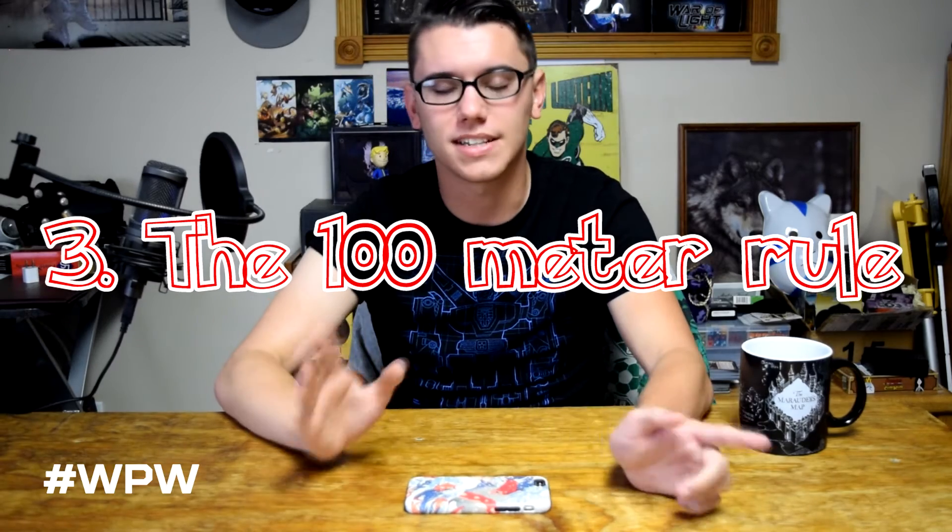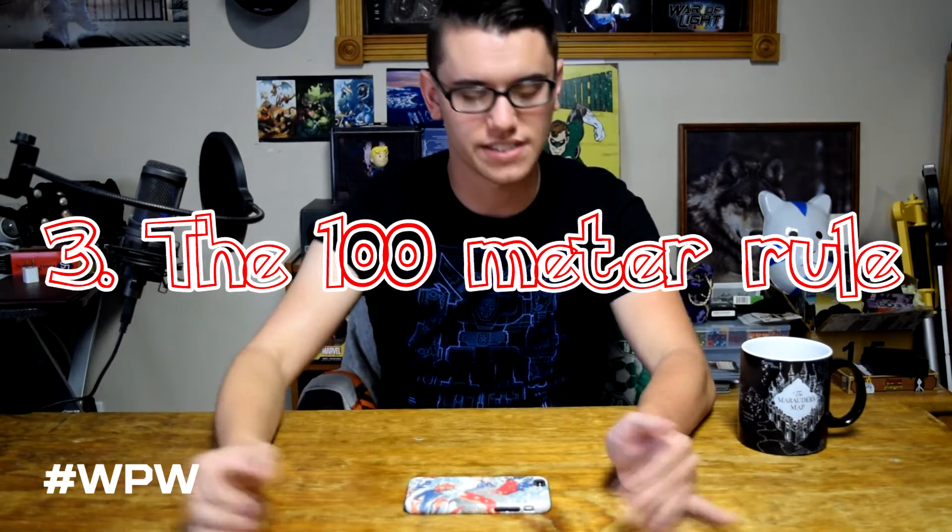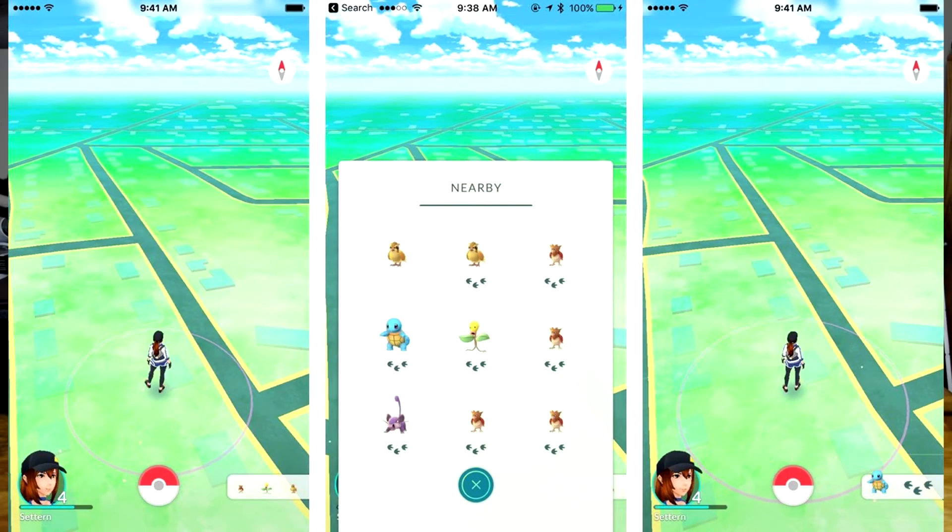The third tip is basically explaining how the footprints work on the Pokemon, because this is not something that is widely known for some reason. Basically those footprints on your nearby listing are meters — 100 meters, actually. So three footprints is 300 meters in a radius. What's difficult is that there's no directional arrow to point you. So if you're at 300 meters, you have to go 300 meters in a full 360 to try to find that Pokemon. If it's two, it's 200. If it's one, it's 100. And if there are none, it's right on top of you. So you judge it as 100, 200, 300, going out that way. It is possible to find 300-meter ones, but it's very difficult.